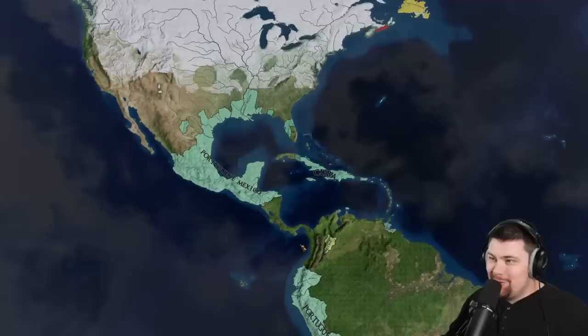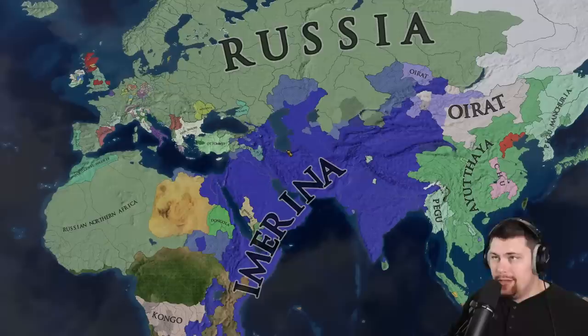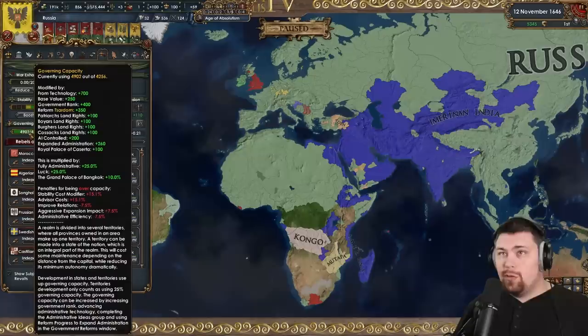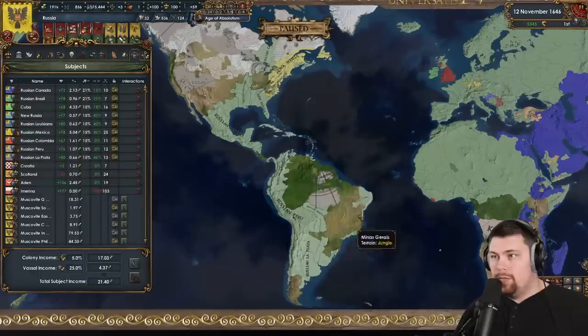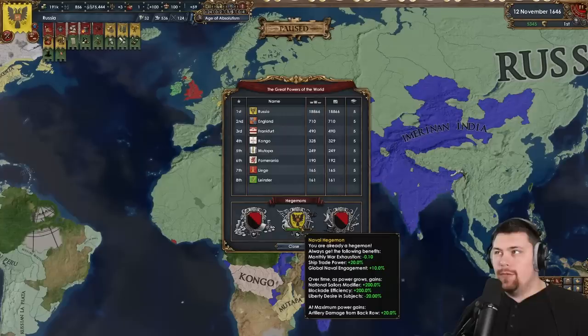Portugal is back in business, taking back the Maghreb and taking over the entirety of the new world outside of Scotland, who is in Newfoundland, and England colonizing Halifax. Meanwhile, Russia is invading Imerina, crusading everybody for the Orthodox Church. But once they take over Imerina, the game is basically over. Russia annexed Imerina but was starved for governing capacity — they're still over by 700 — so they released them as a subject. They have quite a few subjects mostly in the new world, including Scotland, Croatia, and Imerina.